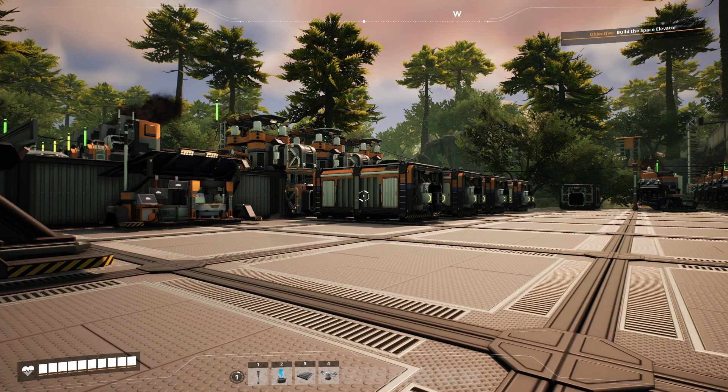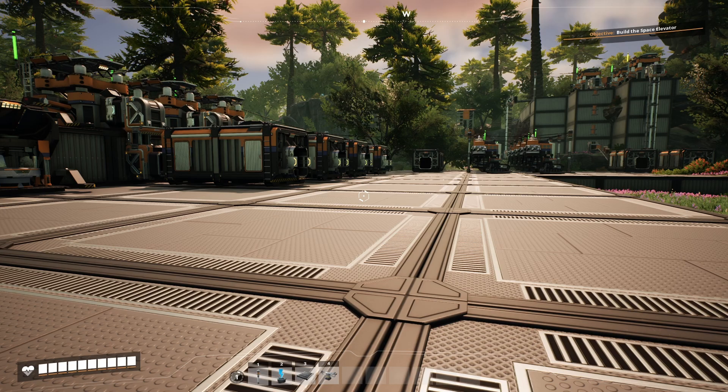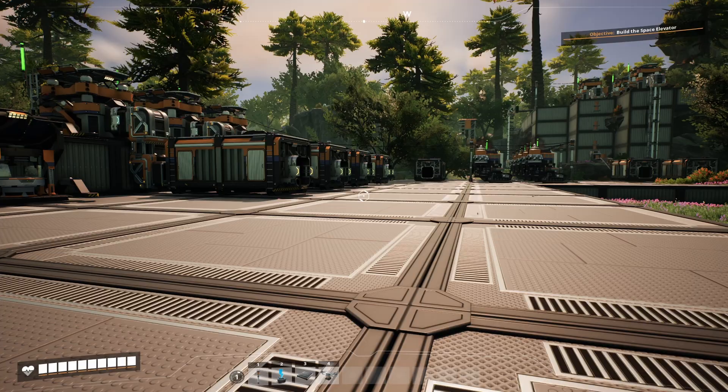Hello everyone, my name is Dekoba and welcome back to Satisfactory. We're here at our tier 1 starter base where we have all of our basic production lines plugging away, building up a stockpile of iron rods, iron plates, concrete, wire, cabling, and so on to see us into tier 2.